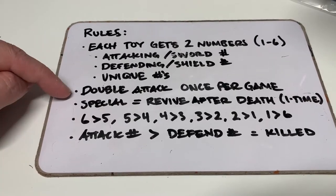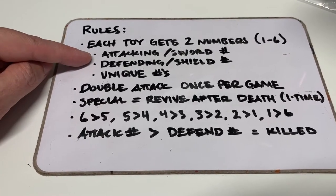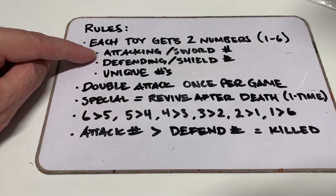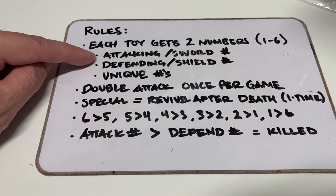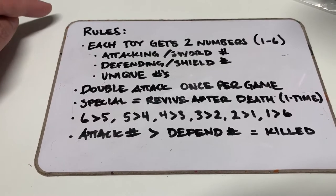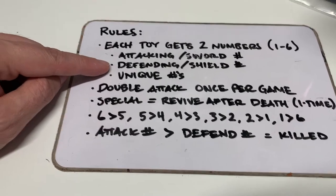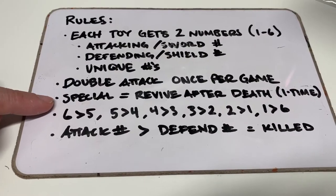Once per game, a double attack is when you take two of your toys and combine them together. You take the attacking numbers of each and add them together, and you go up against the person you're attacking using their defending number.